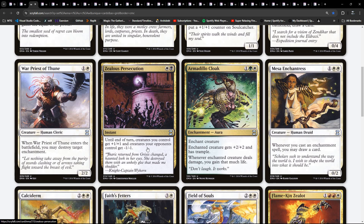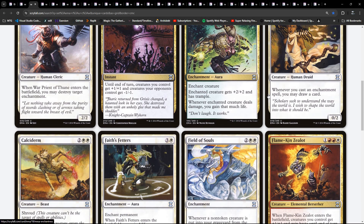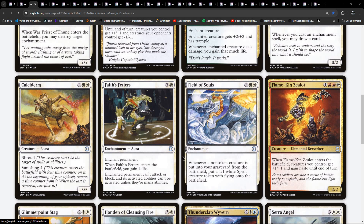Armadillo Cloak is in here - green-white. Enchanted creature gets plus two, plus two and has Trample. Whenever the enchanted creature deals damage, you gain that much life. Mesa Enchantress is in here. I wonder if there was an enchantments deck - look, we've got these two. I think we might see an enchantments deck maybe. Chalciderm. Faith Fetters - lots of support cards here.